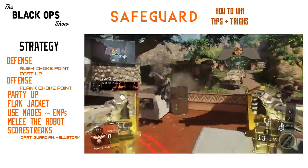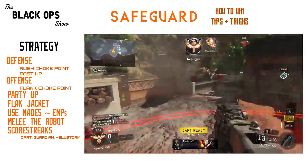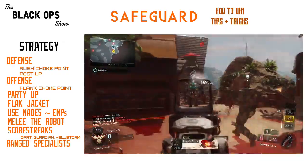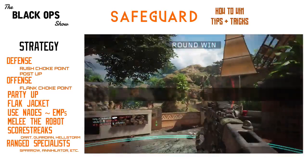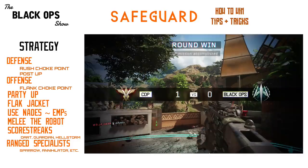On a similar note, offensive specialist abilities with range are great for taking down the robot. Sparrow, Tempest, Annihilator, Scythe — all good choices. I'm pretty sure it's about a two-charge shot from the Sparrow to take it out completely.